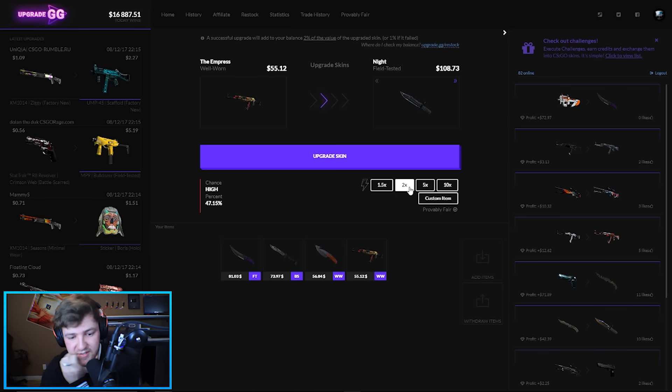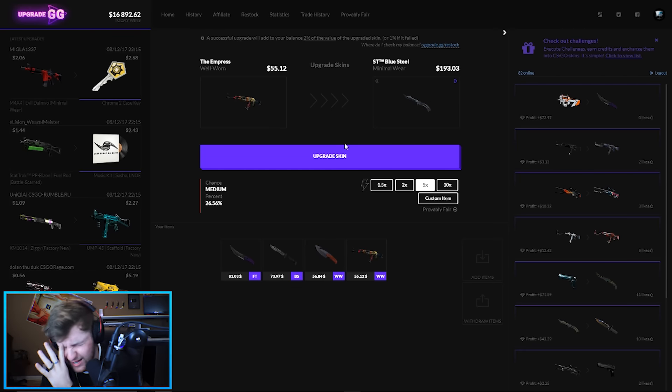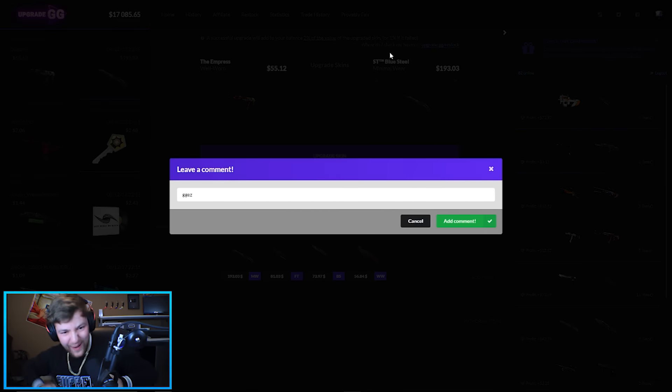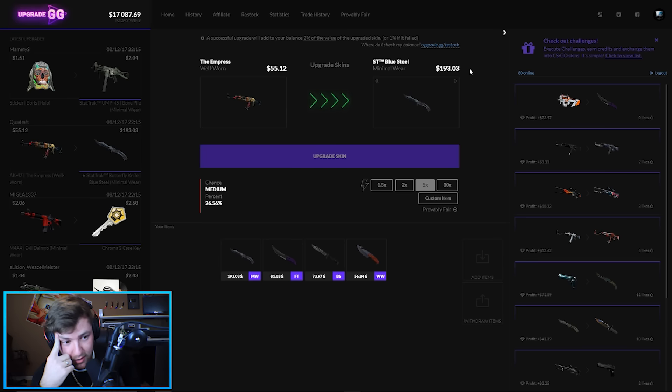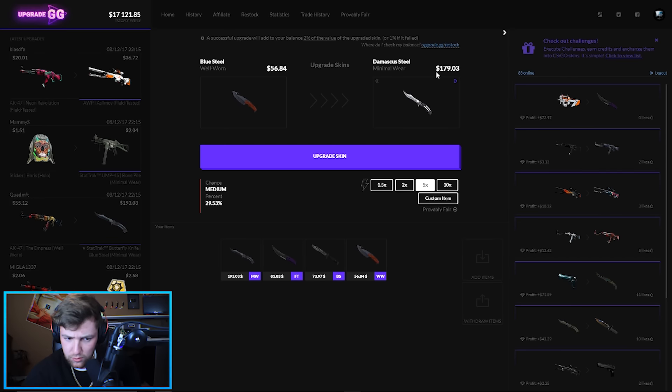I feel so dumb clicking that. Since this one's not a knife and it's my lowest skin just by a little bit, I'm going to go for the five — medium, really? 26% chance of medium. Let's go! $55 and $193 — Stat-Trak Blue Steel Bayonet. I can't believe I called it a bayonet — Stat-Trak Butterfly Knife Blue Steel Minimal Wear, baby! Almost $200 bucks.